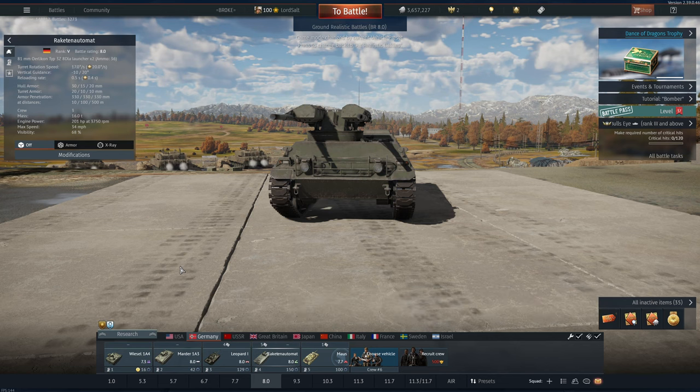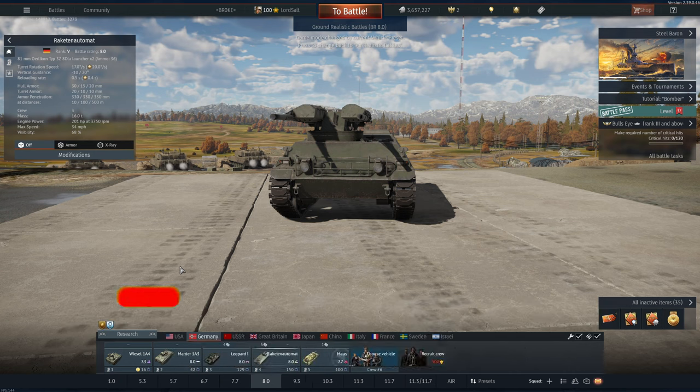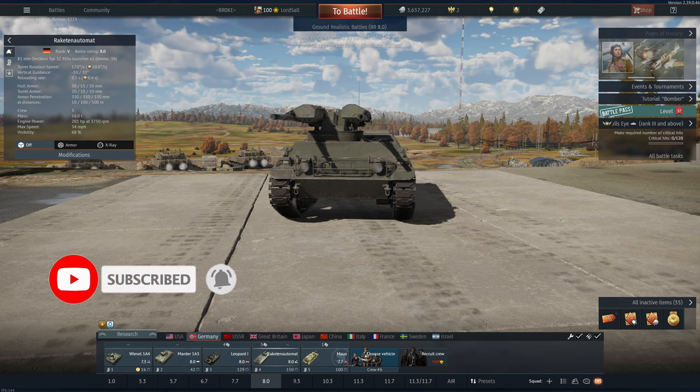In my time playing War Thunder, I have played many goofy looking vehicles. However, this has to be the one that stands out from most of them. The Raketen Automat is basically a tank with a rocket launcher strapped to it at 8.0, and can pen anything it hits near enough, and you get 36 rockets.